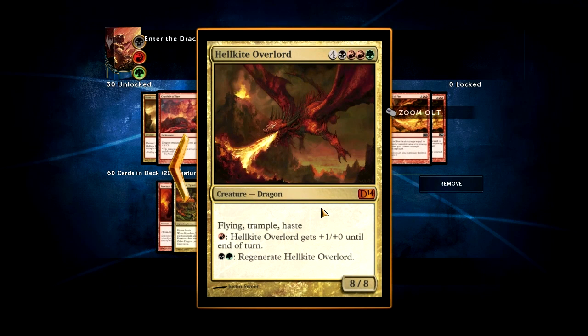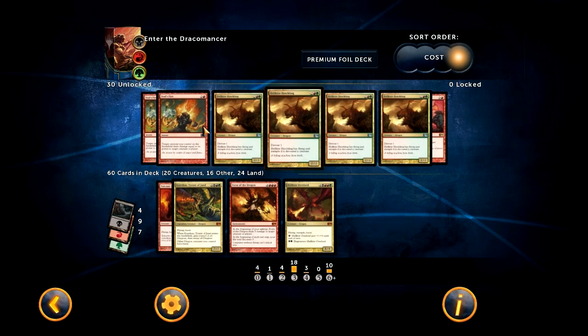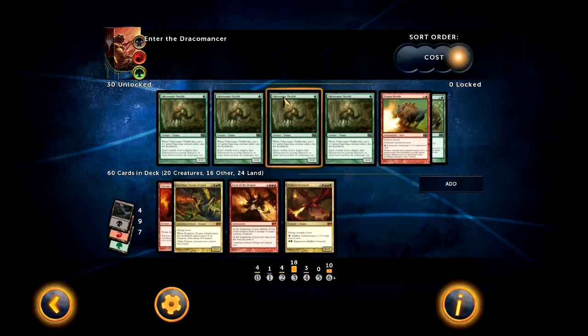And lastly, we have Hellkite Overlord. This card is just a gigantic dragon. That's basically what the deck is — just gigantic dragons and ways to get there. So now let's talk about the cards that didn't make the cut. This Thallid — I just didn't have enough slots to spend on the little guys, so that's why that was the case.